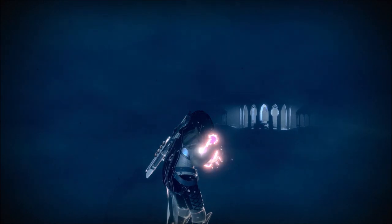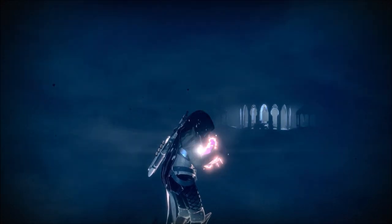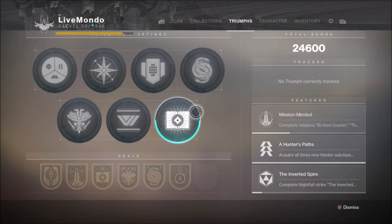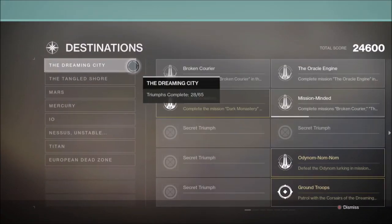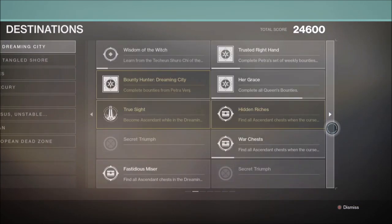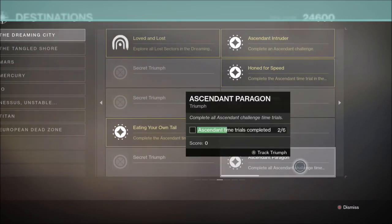It's a little bit different from the challenge. It is what it says — you've got to do it in a certain time, and I only just noticed it in the Triumphs. If you go into your Triumphs, go to Destinations, and go to Dreaming City, on the fourth page, bottom right, you'll have Ascendant Paragon, which is Complete All Ascendant Challenge Time Trials.